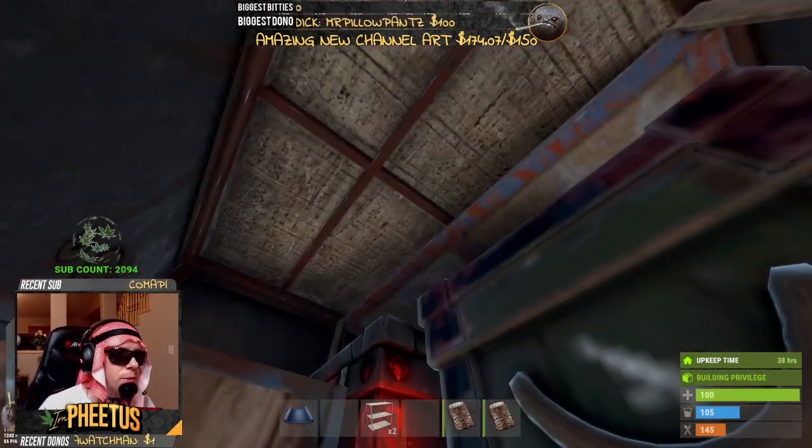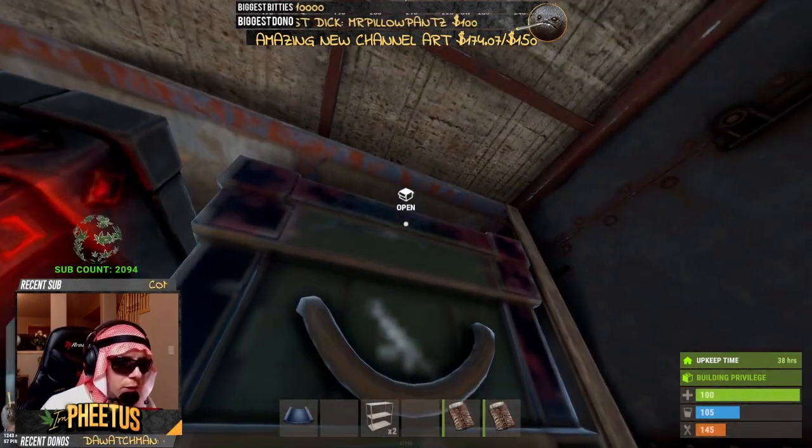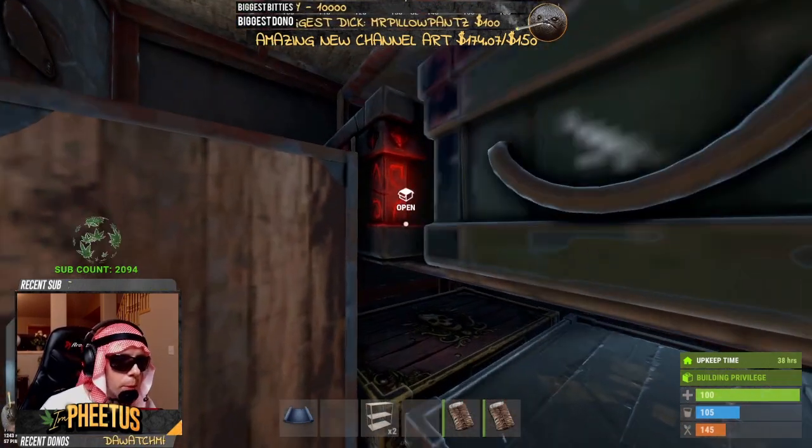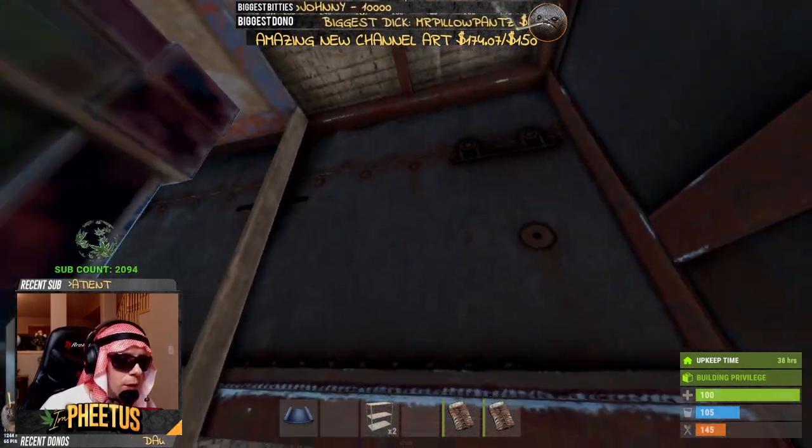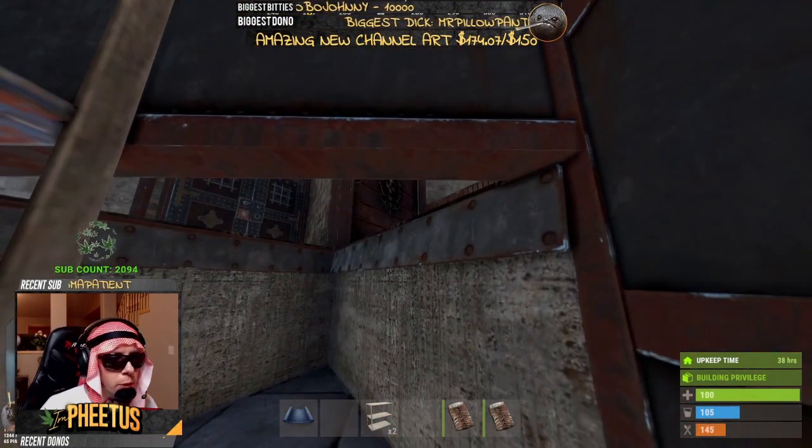The last two steps: place your last two boxes. You're probably going to want to hug the left side as close as you can — it just helps you get in and out of the bunker a lot easier. Done. So now, as you can see, we have a totally locked high-qual bunker. You've got four boxes inside and you can also use a drop box on this half wall, although that may hinder your ability to jump in and out.